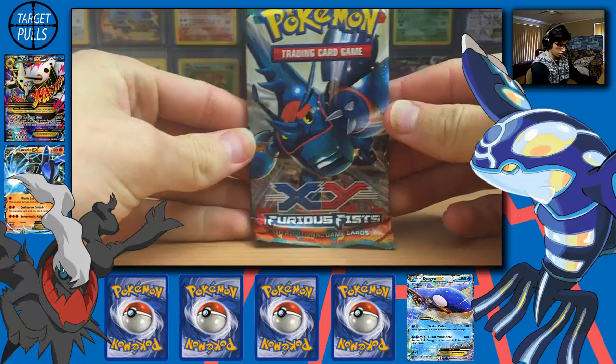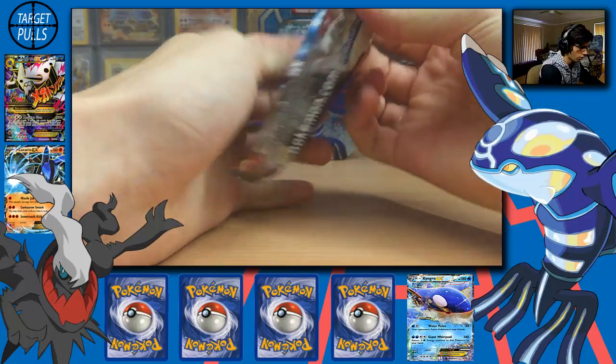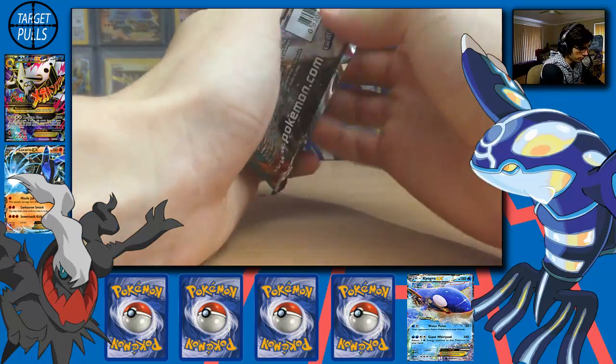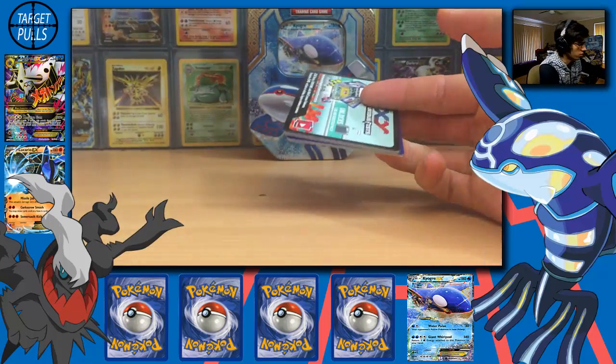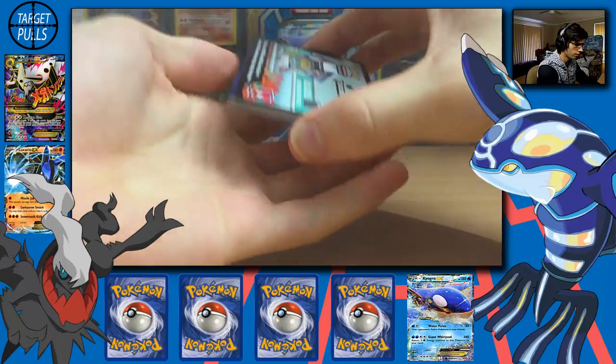Let's start with the Mega Heracross Furious Fist pack. Hoping to get the Lucario — the Lucario is always a good pull on these packs.